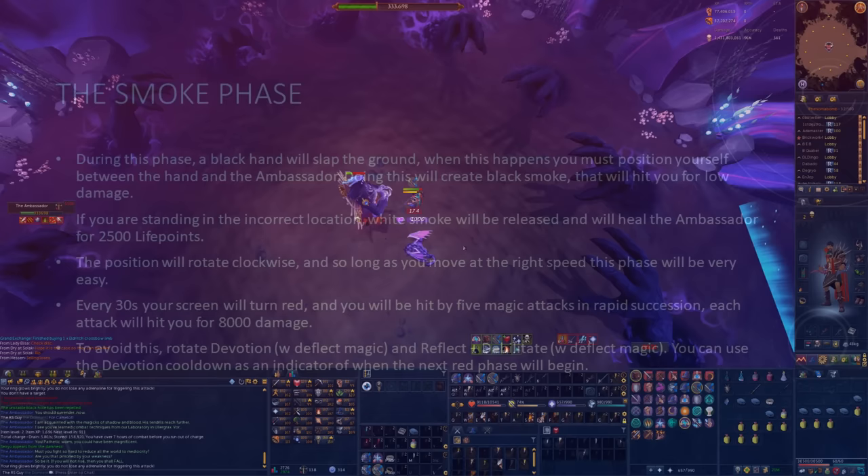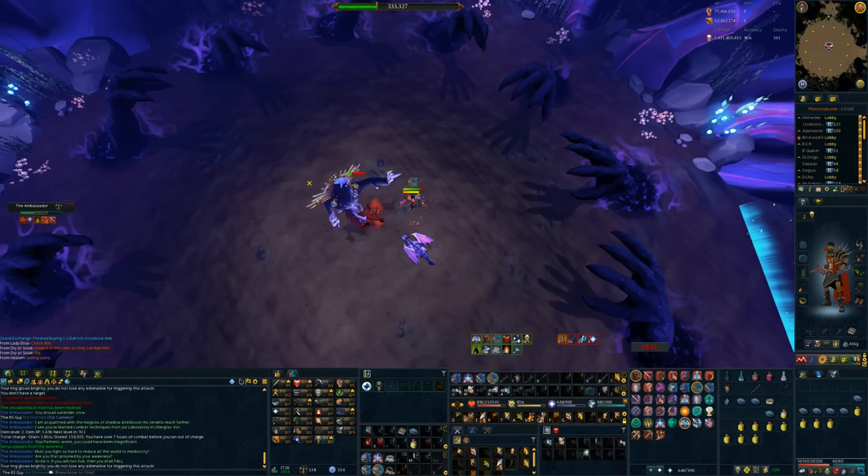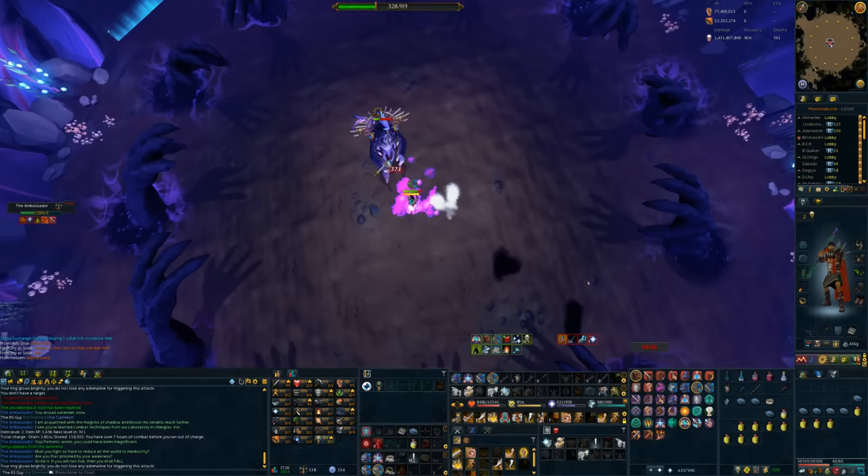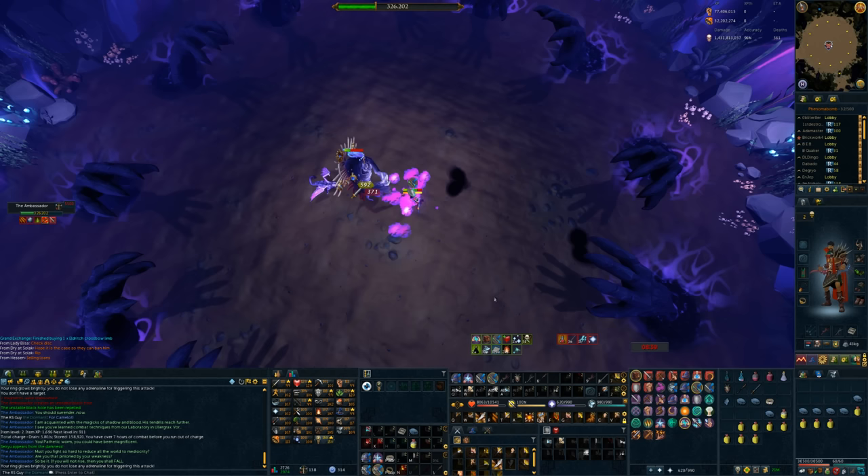The final phase can get quite difficult — let's break it down in slow-mo. During this phase, a black hand will slap the ground. When this happens, you must position yourself between the hand and the Ambassador. Doing this will create black smoke that hits you for low damage. If you're standing in the incorrect location, white smoke will be released, and each white smoke will heal the Ambassador by 2,500 damage. The position will rotate clockwise, and so long as you move at the right speed, this phase will be very simple. DPS is much less important than dealing with the heals — so long as you don't let the boss heal, you could literally finish this phase with just auto-attacks.